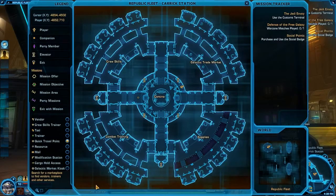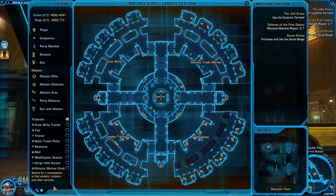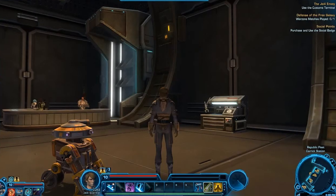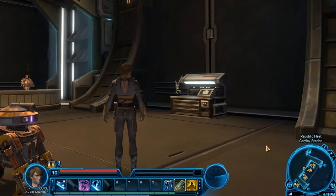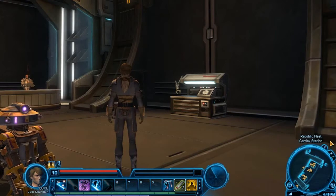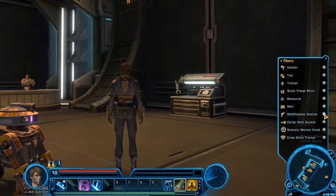Your map can also be used to find other points of interest near you. On the left-hand side of the map window, you have a list of icons that include vendors, trainers, and mailboxes. You can filter these options by clicking the buttons next to each one. If you have icons bunched together, like vendors in a marketplace, the bottom left of the window has a small box that allows you to zoom in more closely on the map. Your minimap shows points of interest in your immediate surroundings, and using the plus and minus symbols you can zoom in and out. Just like the main map, you can filter specific points of interest on or off.